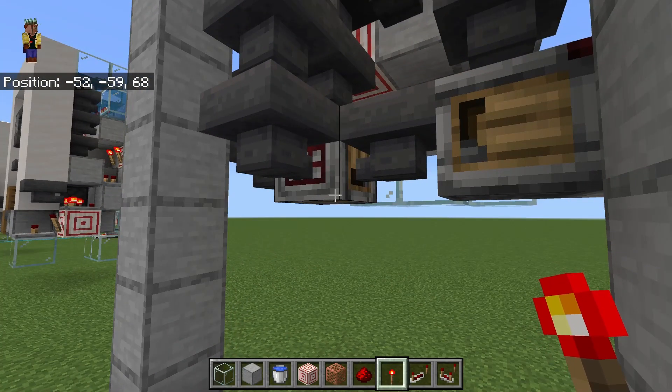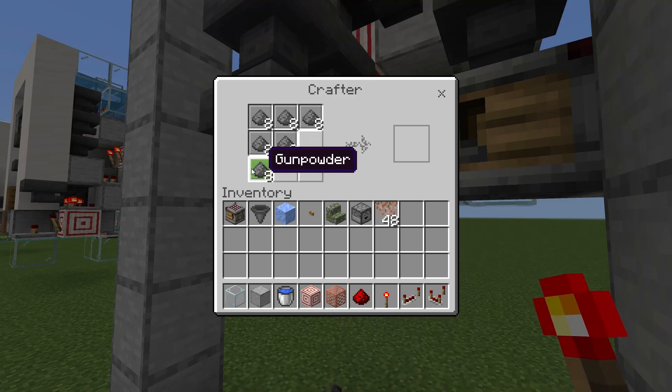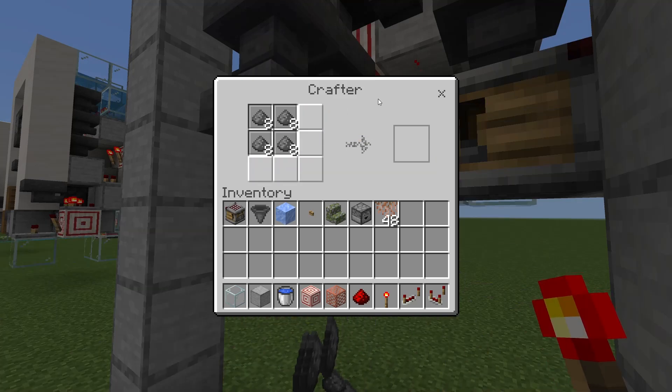All right, for right now we need to take the gunpowder out of this crafter in the middle. We'll set the slots for doing our rockets.